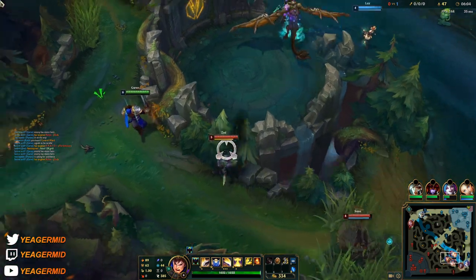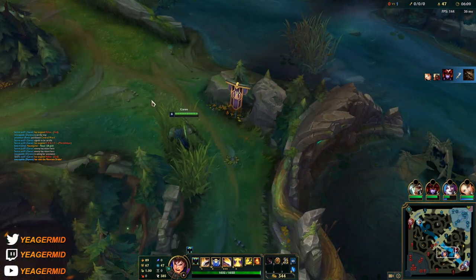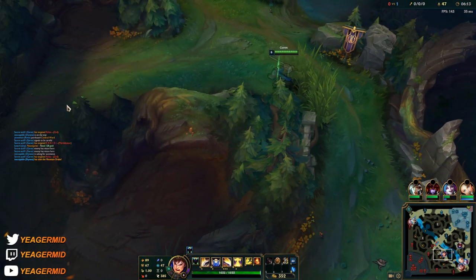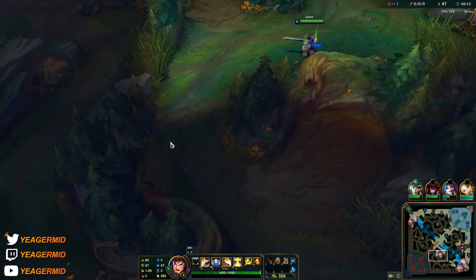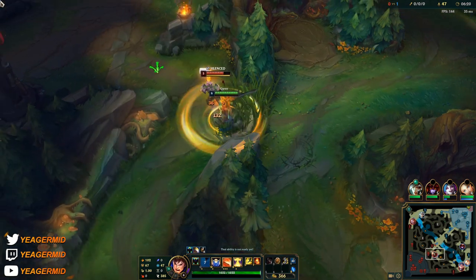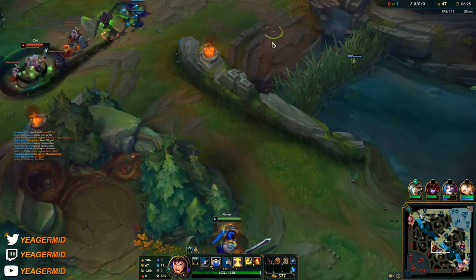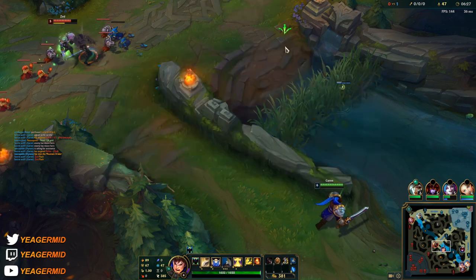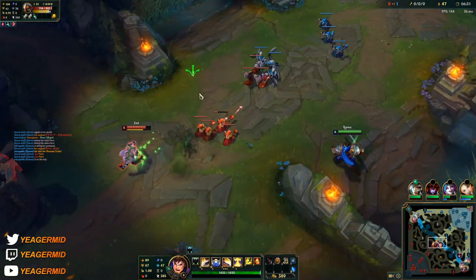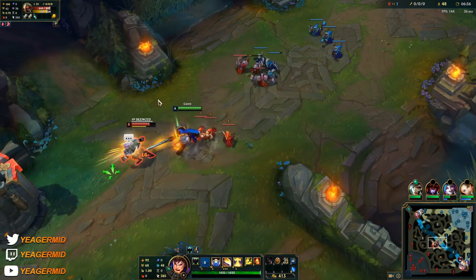I'm just going to add some pressure. I'm going to go around this way — might be warded, hopefully not. Flash down! Just like that, and we still have the ultimate up, so just keep up the pressure. Just don't waste the W, because if it's down then he has a chance to engage onto you. Now I have to use it because of the tower shot, but the cooldown isn't too bad.